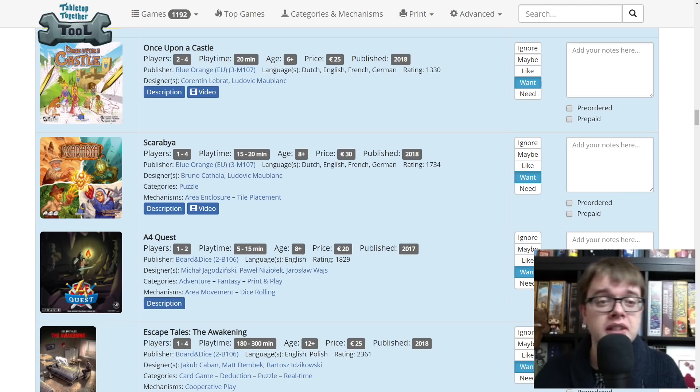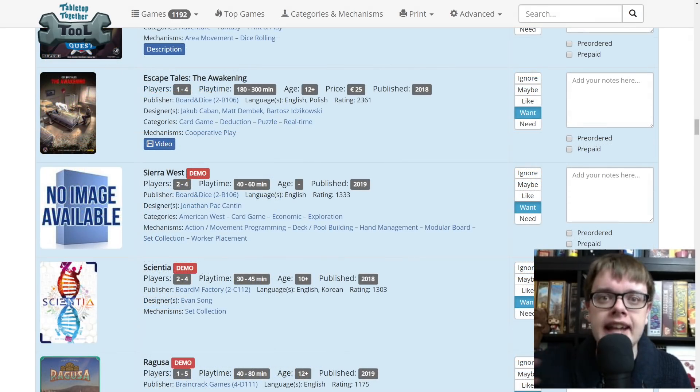Once Upon a Castle from Blue Orange Games — I know it's a roll and write, a drawing game anyway. I'm actually going to meet with Blue Orange Games and they're going to tell me more. And Skarabia — it's a puzzle game and it's got Bruno Cathala on there, so I'm intrigued. Board and Dice — I am most excited by Escape Tales of the Awakening. I talked about this in my UK Games Expo preview video, where we played through quite a chunk of the prototype. It was a really cool escape room style game but done very differently, with a lot more narrative. And A4 Quest is some kind of print and play game that I'm very intrigued by. Sierra West is their next big game — a Wild Wild West themed game.